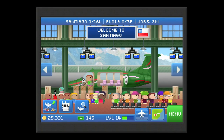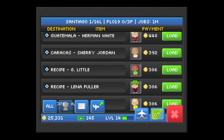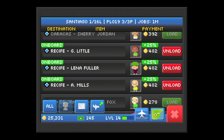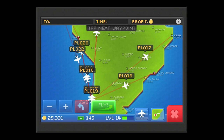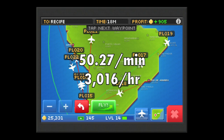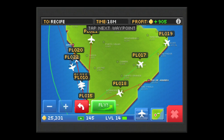In this first example we are in Santiago, and we're going to take a look at a flight paying 386 per cargo slot to demonstrate that higher price does not always equal better in terms of profit per minute. So we're paying about 900 coins, or just over 3,000 coins per hour.